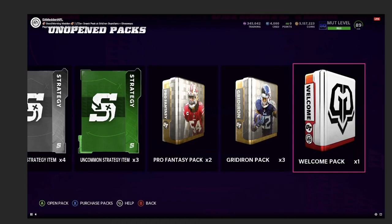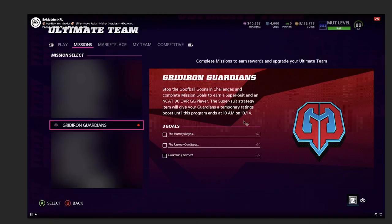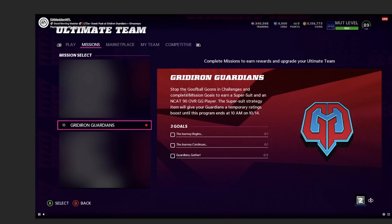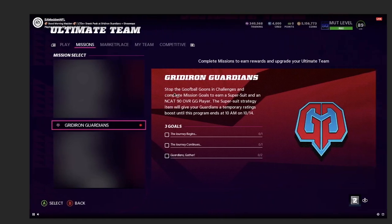Here's some of the promo stuff in the welcome pack. You get an any-card 90 overall GG player, so you can pick one of those 90s I showed earlier for free. If you feel inclined and like any of those players, you can pick them up for free — it's not the end of the world. I just don't think I'd spend hard coins on many of these players.